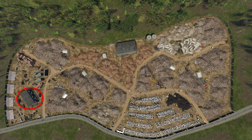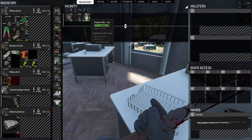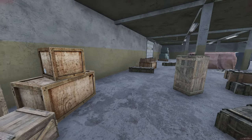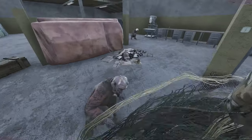My favorite spot to loot is the office space and the garage located right here. The upper area, the office space, is going to have a lot of padlocks, so that's going to be good for your gold locks. Down below is going to be really good for base building — a lot of toolboxes, screwdrivers. Usually I find food in there and clothes as well.